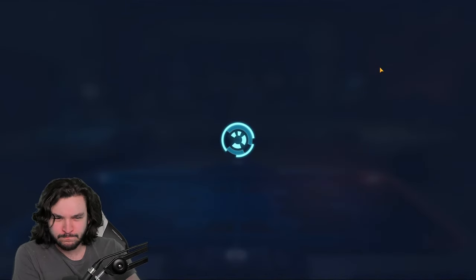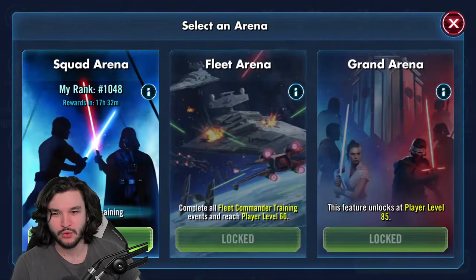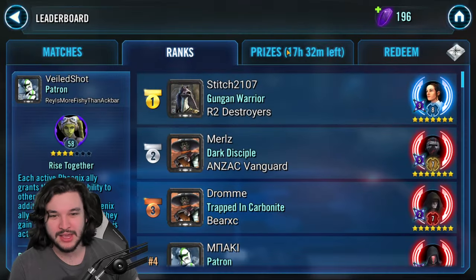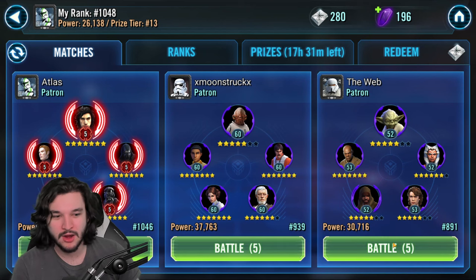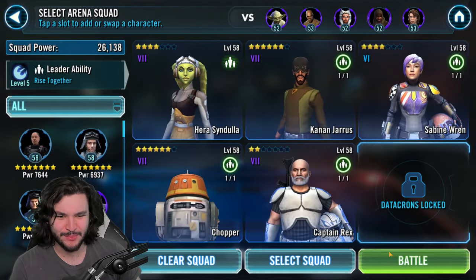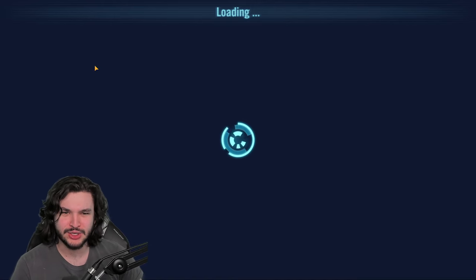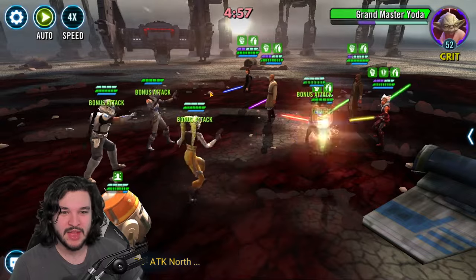I'll be trying to improve my trooper squad a bit more than my Phoenix squad because I do think they're a little stronger in the earlier parts of the game. I try to get a little ahead in arena because we really just need to reach certain thresholds, and offense-focused teams that straight up burst out opponents are really powerful. Right now I'm hovering around under 1K and getting 400 squad currency a day - I'd really love to get 500 a day by hitting the top 500. I do try to manual a lot of my arena battles since there aren't too many to do in a day.